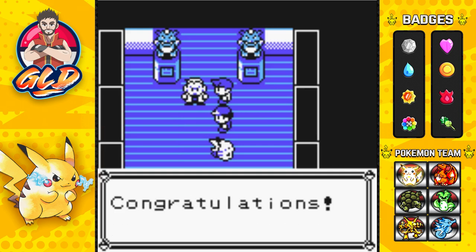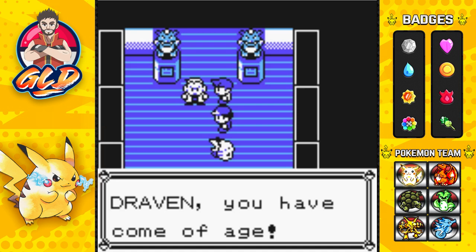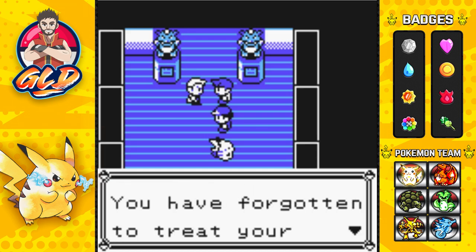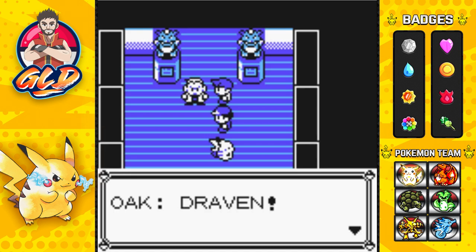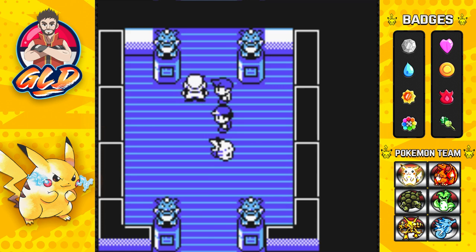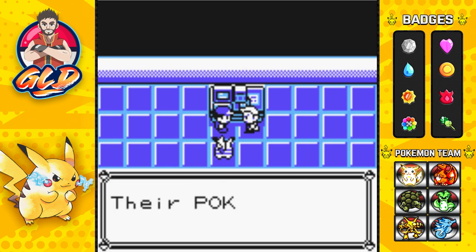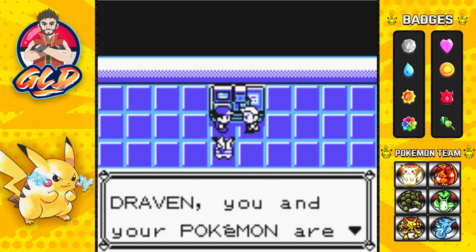Professor Oak arrives: 'You won! Congratulations - you're the new Pokemon League Champion. You've grown up so much since you first left with Pikachu, Draven. Gary, I'm disappointed. You have forgotten to treat your Pokemon with trust and love - without them you will never become Champion again. Draven, the bonding you share with your Pokemon is marvelous. Come with me.' This floor is the Hall of Fame - Pokemon League Champions are honored here, and their Pokemon are also recorded.